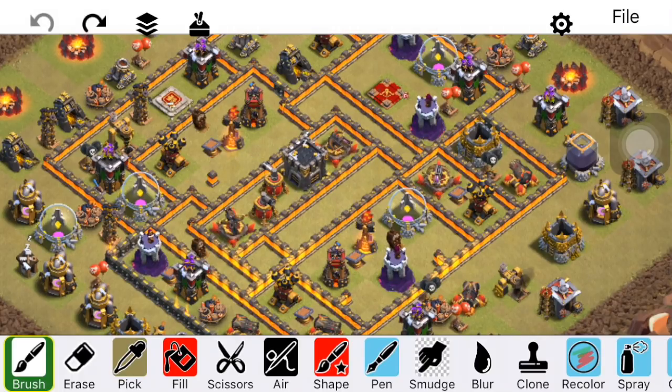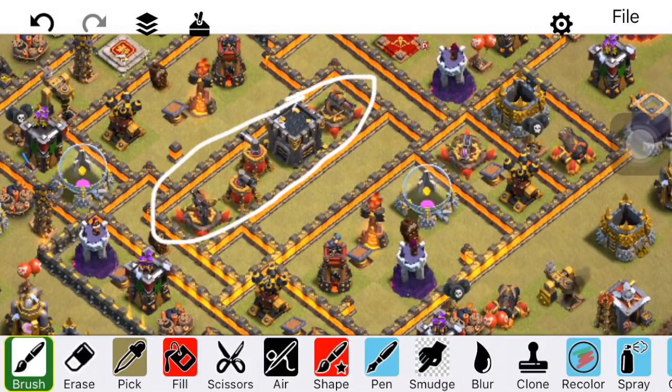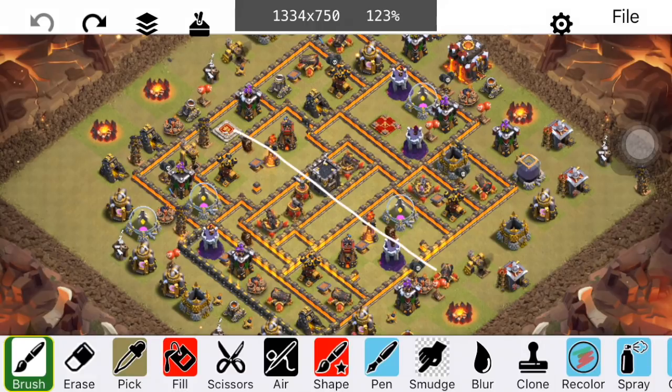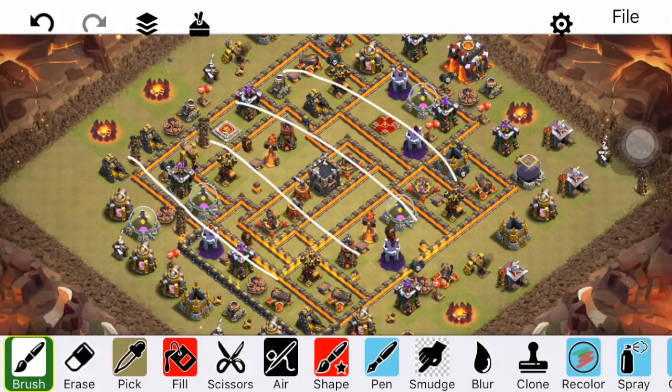It's kind of subtle here, but you'll notice that this is basically the core: two Air Sweepers, two Expos, and the Clan Castle. There's at least about three tiles between the next building for this entire base. That's important because it makes it hard for pathing to go from one side of the base to the other — it's more likely the pathing is going to be circular instead of directly across the base, making it difficult to go from one side to the other in a mass Dragon attack.